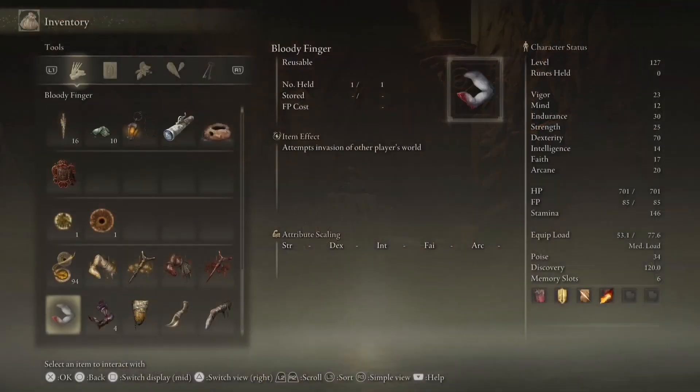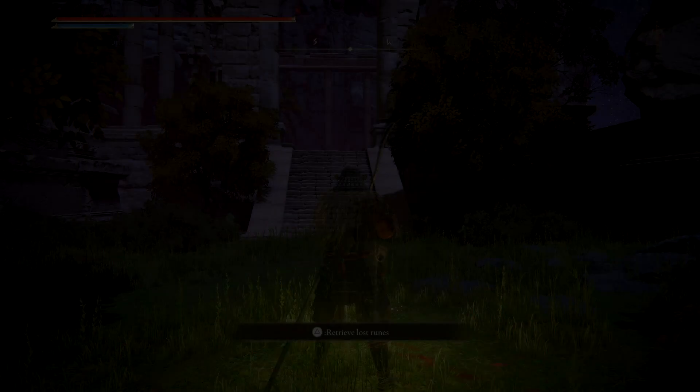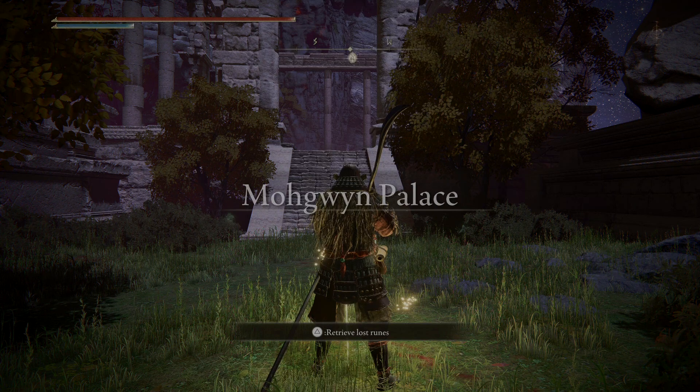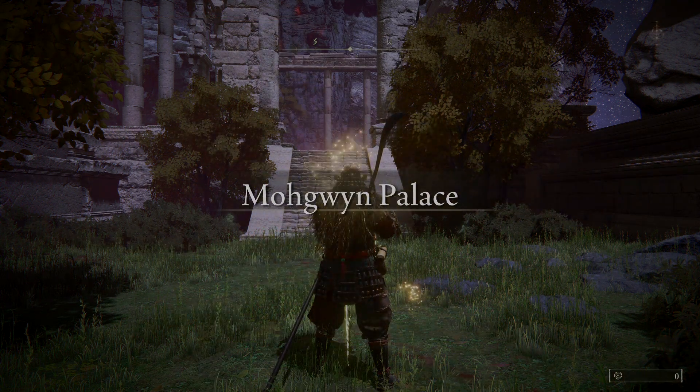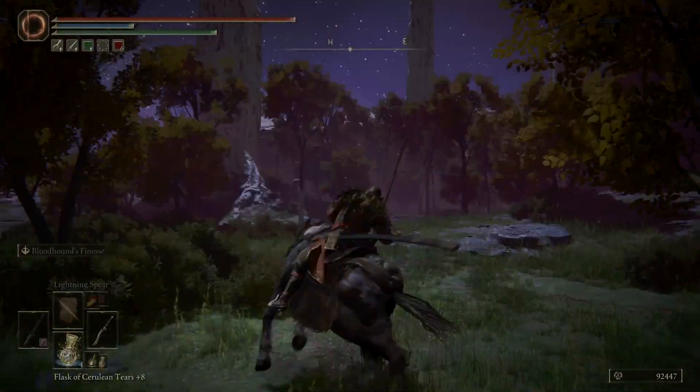The Pureblood Knight's Medal will be added to your inventory. You can simply access it there and use it. It will transport you to a completely different place called Mohgwyn Palace — sorry if I butchered the pronunciation. In here, what you want to do is find the first Grace.